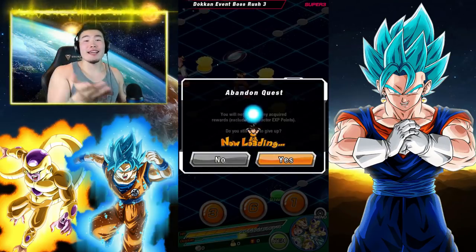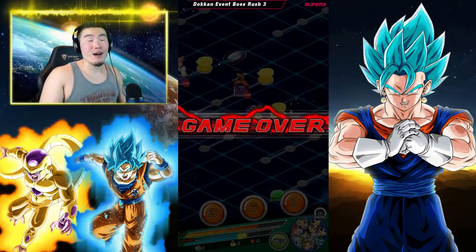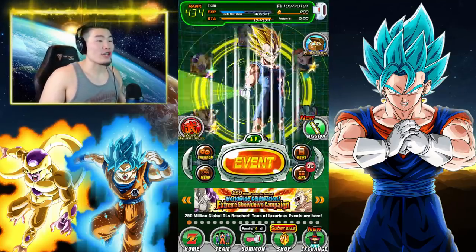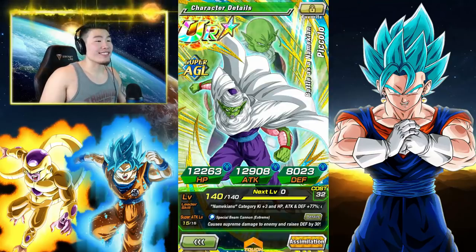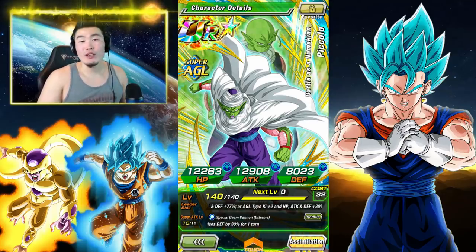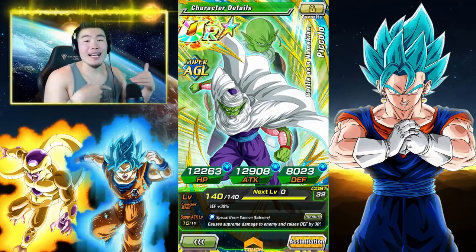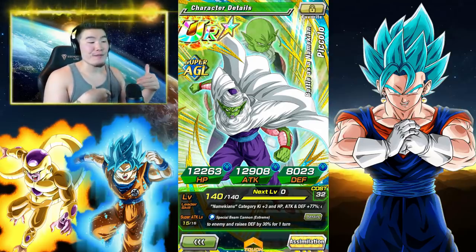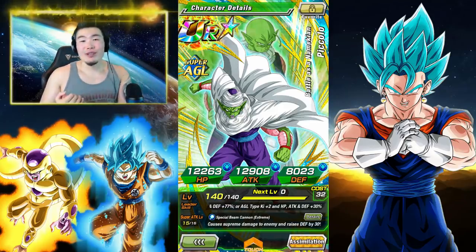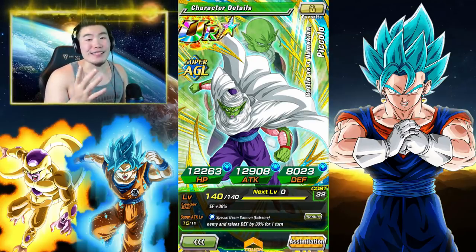Guys, that is the showcase for the AGL Piccolo. He is just dumb good — I don't know what else to say. Make sure you guys go grind him out if you haven't yet. Make sure that you give him the justice that he deserves. And also, he just looks dope. It's been a while since we've been able to get excited for a Piccolo card. LR Piccolo, I think, was the last most hyped Piccolo card and that was ages ago. So now we have this guy — he's completely free to play. Thank you to Bandai, thank you to Akatsuki. I really appreciate them giving us all these fire free-to-play units.